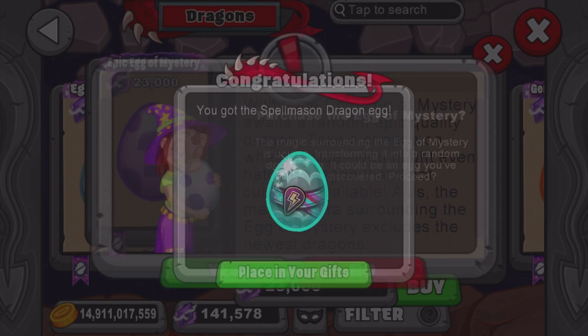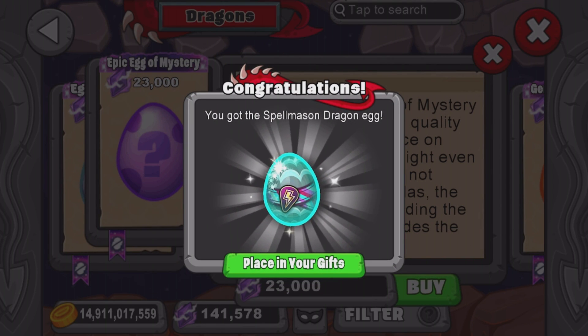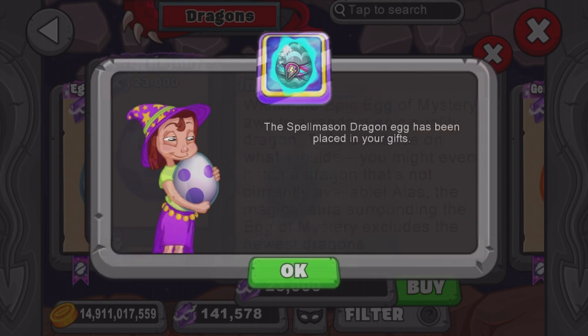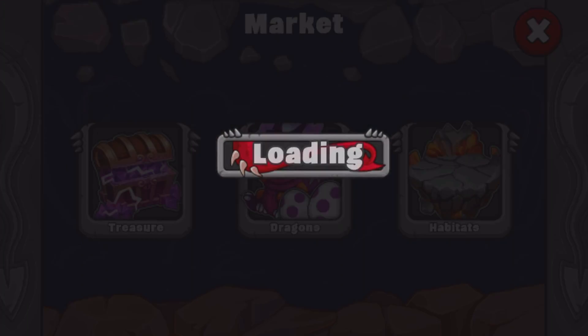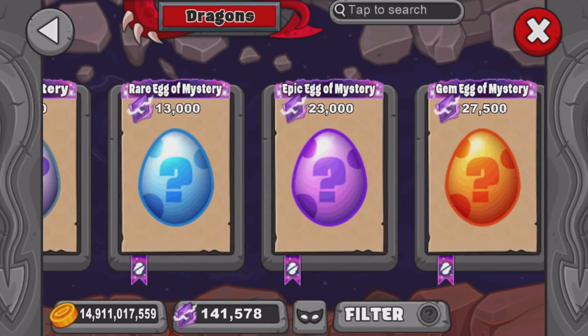Last epic: Spell Mason — the Hidden Bolt mascot elemental. That's cool. Fun fact — my dog's name is Mason.